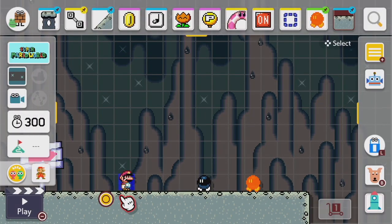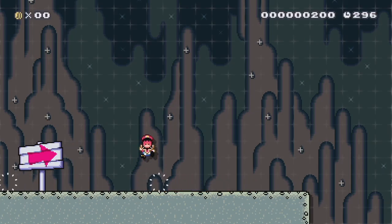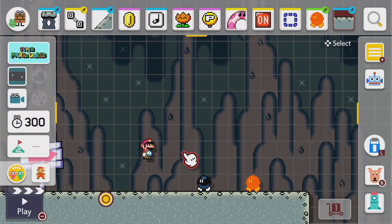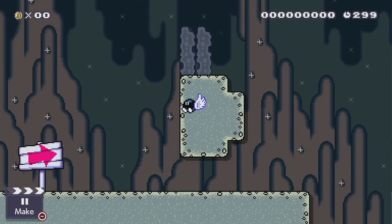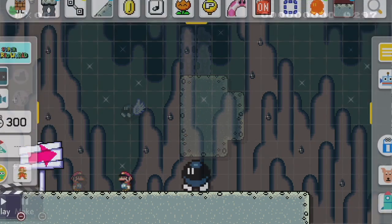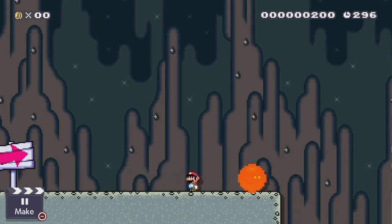Bombs have three main states: a regular walking bomb, a stunned bomb that can be thrown as normal, and a lit bomb form that still counts as an enemy that can damage Mario. A bomb's other main variant is a winged bomb, which can fly through terrain without any problems. There are also giant bombs, which can be kicked around but cannot be thrown.